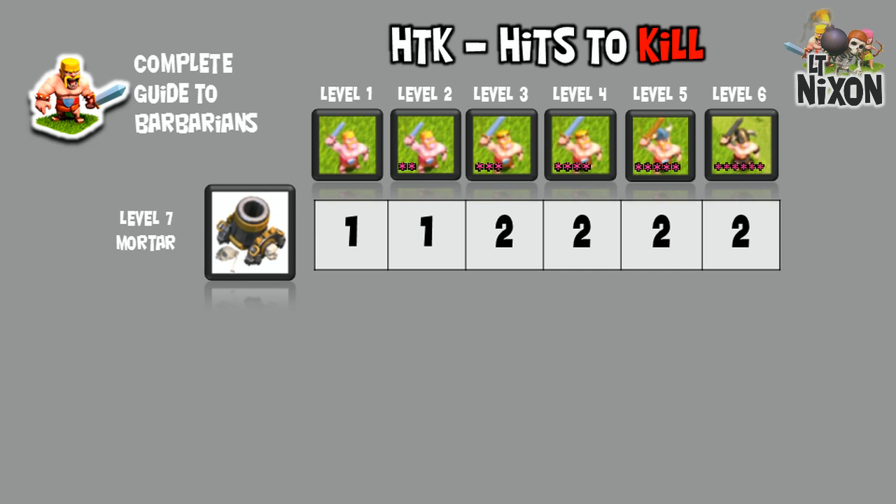Check out the level 7 Mortar. That black beauty with the gold band is money against Barbarians — it will two-shot any level 3 through 6 Barbarian out there on the field, making it one of the best defenses against Barbarians.